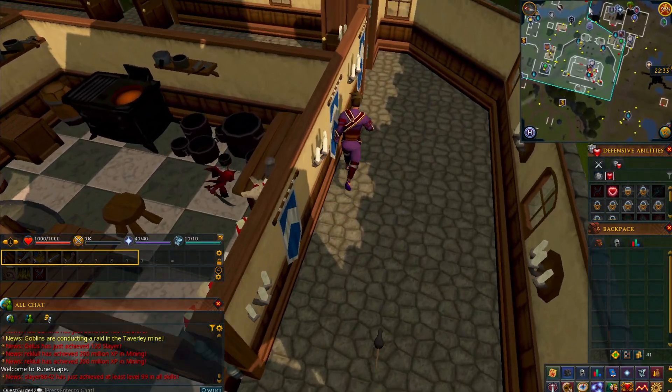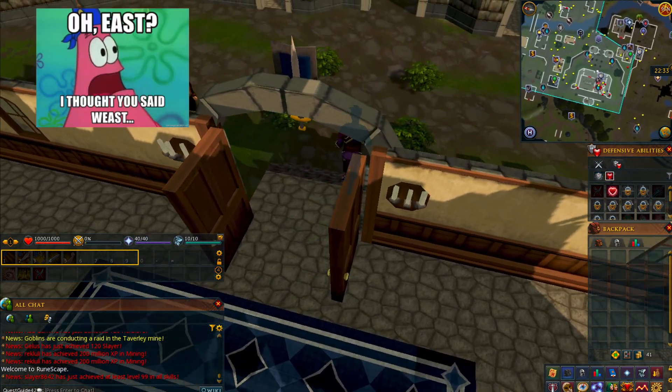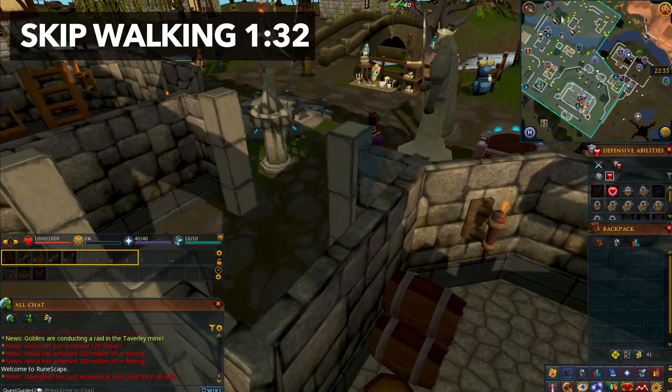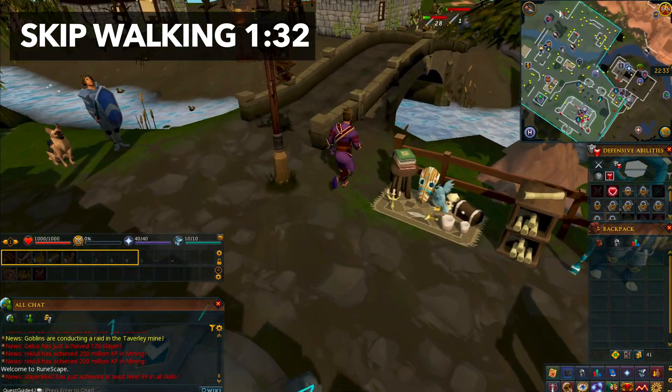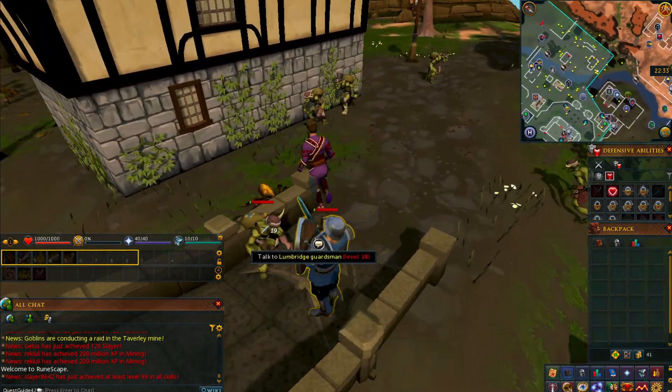He told us what we've got to get. We're gonna head over to the cows, which is going to be east — I got it right this time. We're gonna find the prized cow. There is a bucket next to it so you don't have to bring anything. There's no item requirements or skill requirements for this.